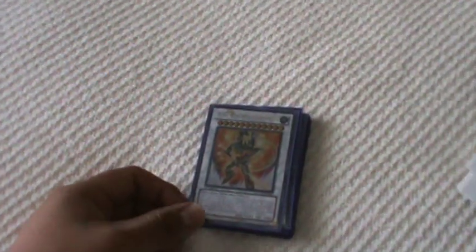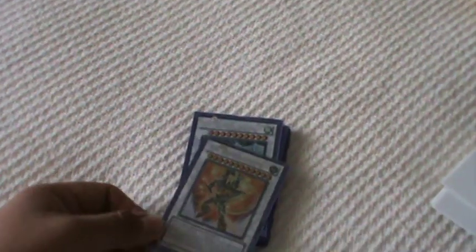Extra deck — and here's where some of you are going to be salty. TG Halberd Cannon is my proxy for Shooting Quasar Dragon. Why? Level 12, same summoning conditions, 4000 attack, 4000 defense, and a similar effect. But Quasar is way better.